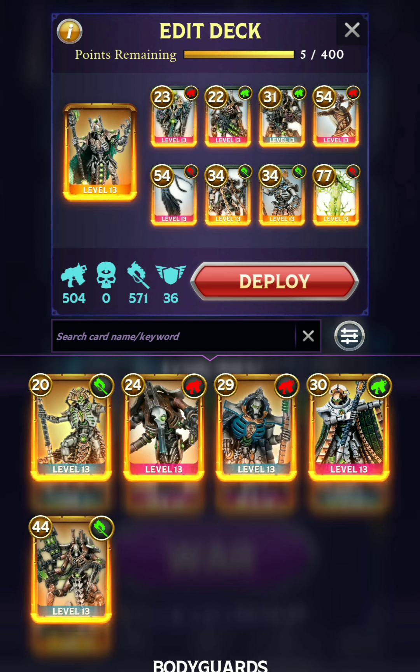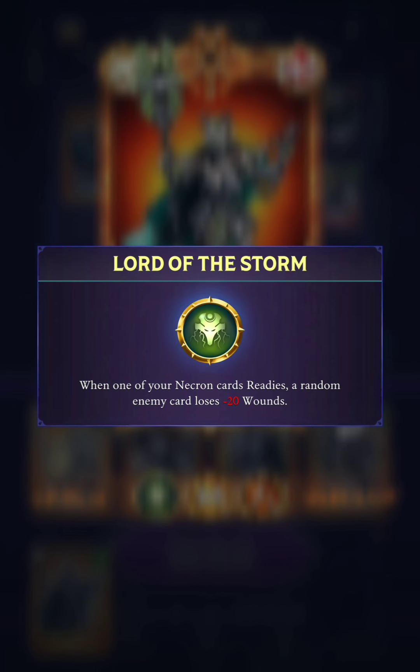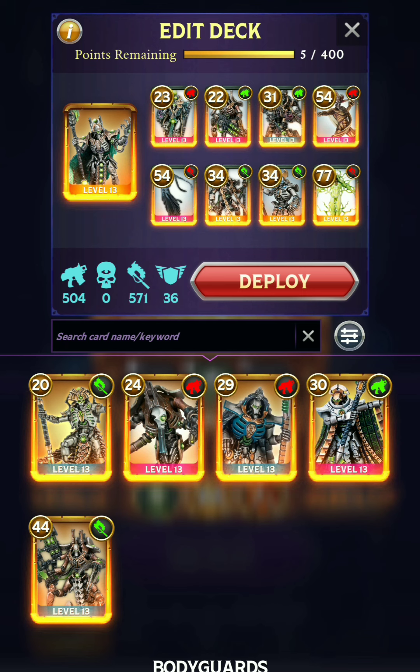In this video I'm actually going to be using Imotekh the Stormlord with his snazzy new look. This guy is not really that amazing, and as the only Legendary Necron Warlord other than the Silent King, you would think he'd be quite strong at max level, but his special rule is just not really that great. It just deals 20 damage to a random enemy whenever you ready, which probably won't be happening so often. He's got Inspiring Presence and Barrage for his traits, which are both solid, but on the Warlord it's not really super amazing. He does have almost 400 health though, which is pretty good.